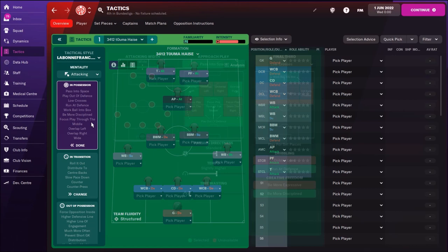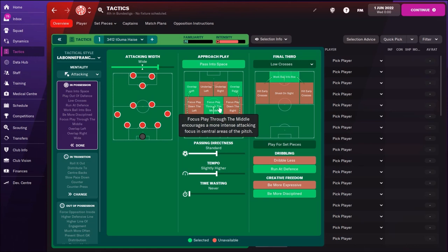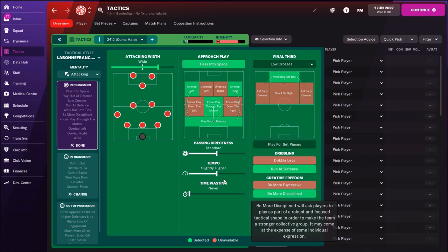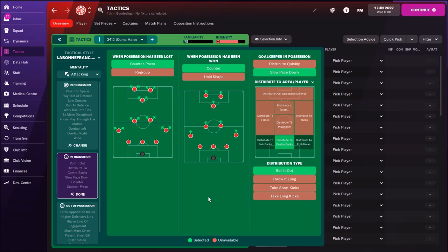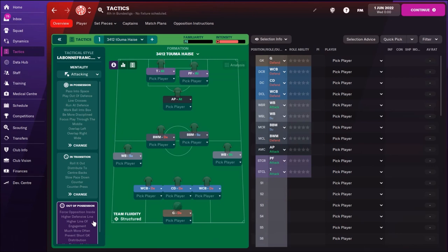Now let's see team instructions. We are playing wide and through the middle - really interesting. Overlapping left and right, passing to space, slightly higher tempo, standard passing, running defense, be more disciplined - he wants his players to listen to his orders. Work ball into box and low crosses. In transition: counter and press counter. Most of the best tactics use counter and press counter. Slow pace down - roll it out. Two central backs.